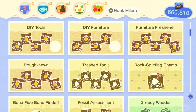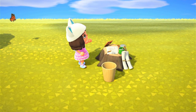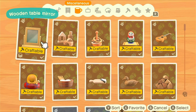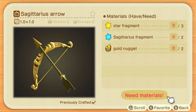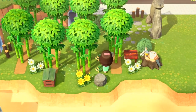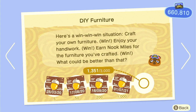For DIY furniture, same thing with the branches but instead of a net you can craft a campfire which only requires three sticks — this DIY recipe requires the least amount of materials. I also like to craft the little bamboo item which only requires one piece, and if you have bamboo trees you can craft quite a bit. One stack of bamboo is 30 pieces, so you can craft 30 of these daily and it adds up. These two will probably be easier with the new update since we're getting cooking DIYs.